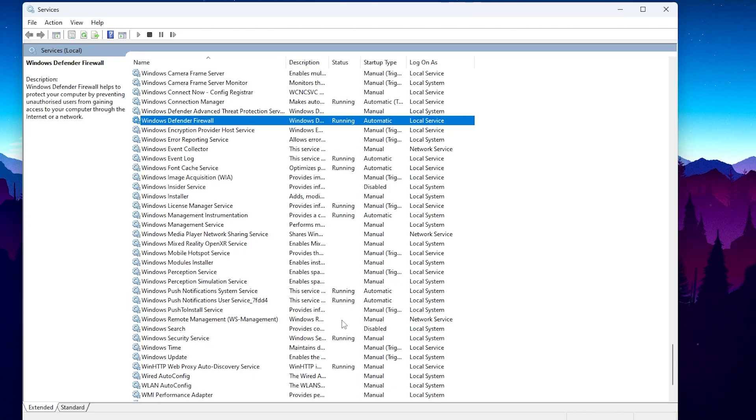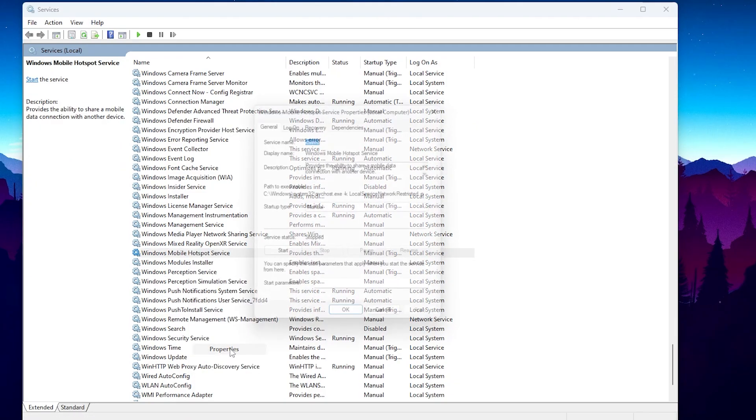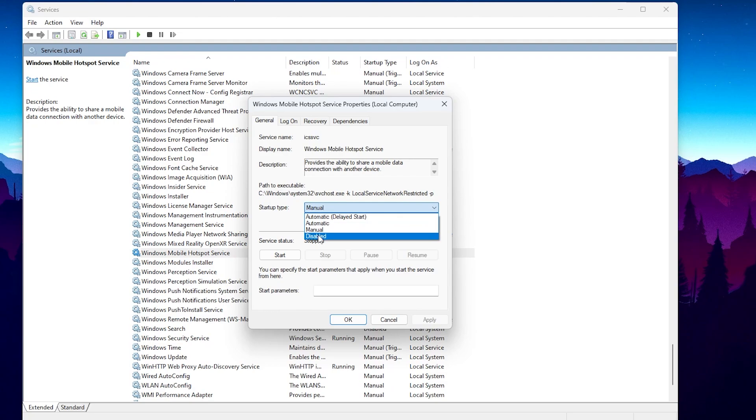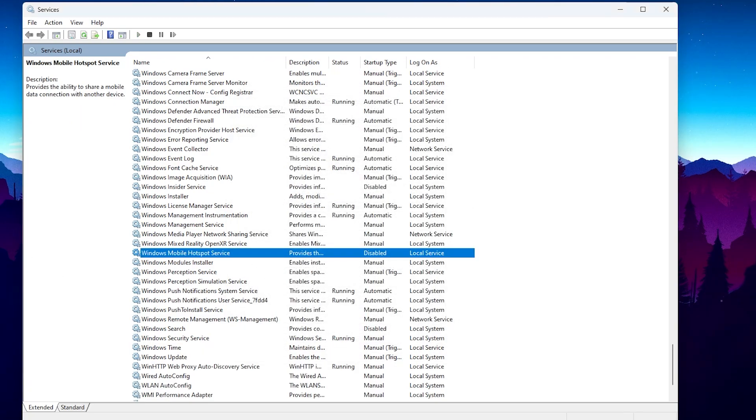In the next step we are going to disable the Windows Mobile Hotspot service. If you never use your PC as a mobile hotspot, you can disable this service. Press W on your keyboard and find the Windows Mobile Hotspot service. Go into Properties, go to Startup Type, disable it on your PC, then hit Apply and click OK.